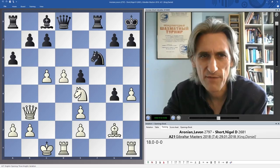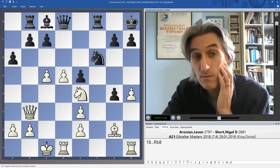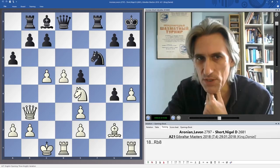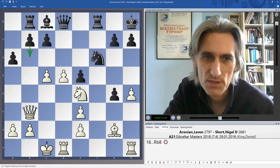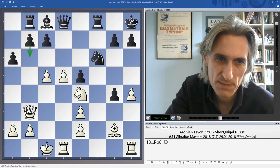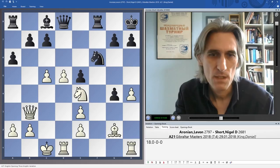Nigel brings out his bishop to f5, and we'll see that creates problems. Rook b8 might be a better move — maybe the bishop can just go to d7, the pawn is protected, and later we can try to break with b6. Overall I think white's position is certainly preferable to black's, but it's still very unclear because there's so much imbalance — it's very hard to control events.